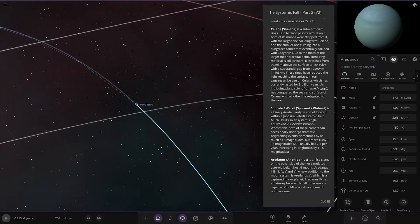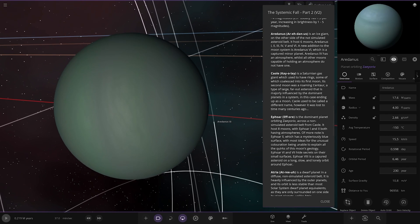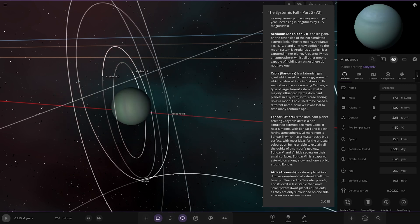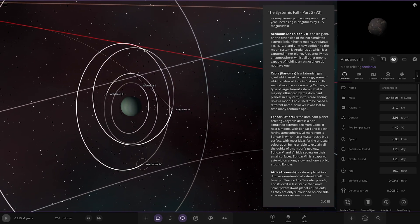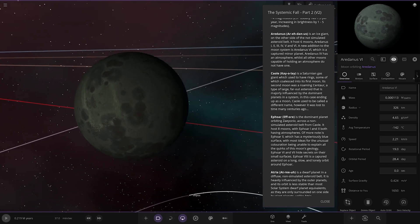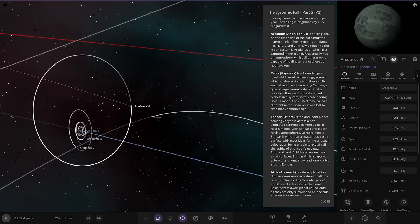Next up we're heading to R-Urdanos — an ice giant on the other side of a non-simulated asteroid belt. It has 6 moons: 1, 2, 3, 4, 5, and 6. A new addition to the moon system was number 6, which is a captured minor planet. It has an atmosphere, while all other moons are incapable of holding one. Number 4 has the atmosphere.